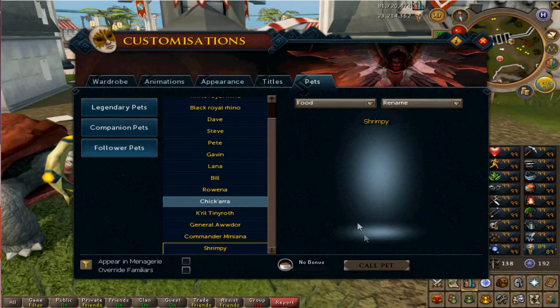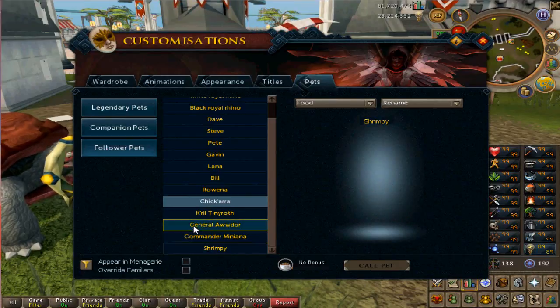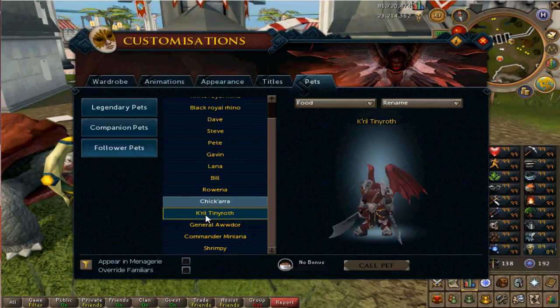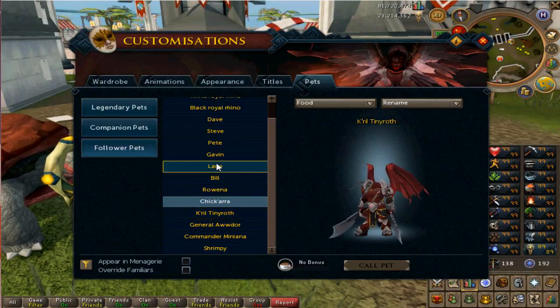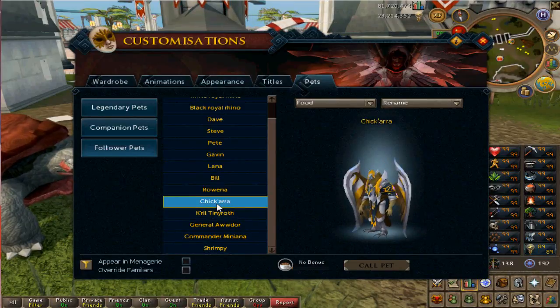My sixth pet was Shrimpy — this ugly looking thing that won't even load. Got it at a KC of two. So the order was: Daganoth Rex first, Bandos second, Commander Zilyana third, Zamorak fourth, Araxxi fifth, Shrimpy sixth.